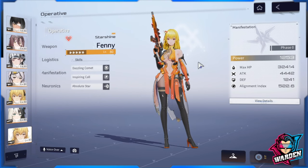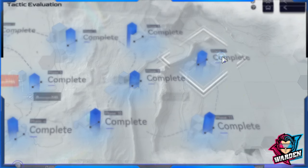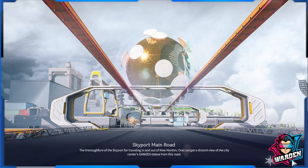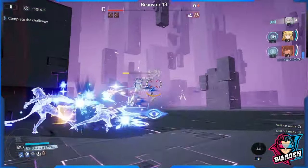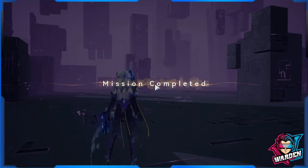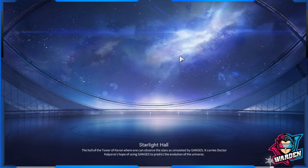Now for the demo — the previous demo used Life without any support. Now let's see how impressive Fenny's support boost is. The boss fight clears in around 11-12 seconds with Fenny's ballistic damage support boost active. That's a very fast clear.